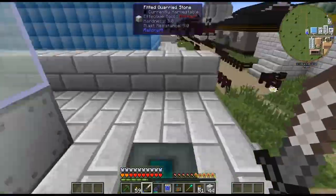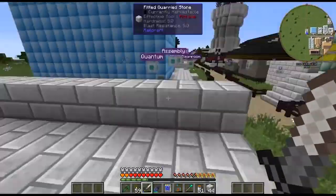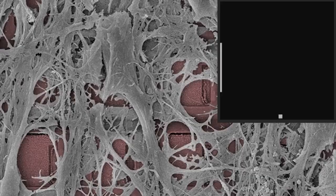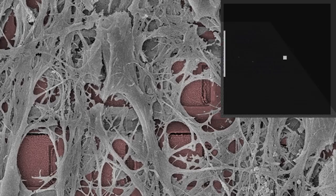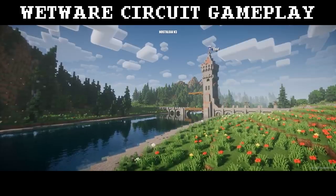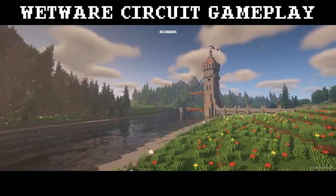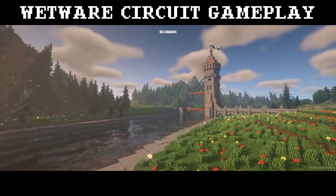GregTech truly feels like the myth of Sisyphus. Once you complete something, you figure out that there are 10 more things to do. At ludicrous voltage you unlock wetware circuits. This tier draws and integrates biological components into electronic systems. Wetware technology involves the merging of biological tissue with electronic circuits, so quite literally these circuit boards support real life. Wetware machines are required to run Crysis at 4K 60fps.